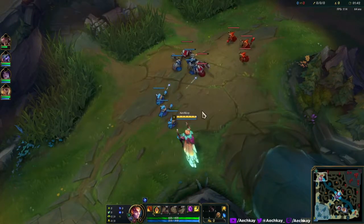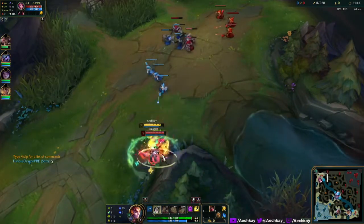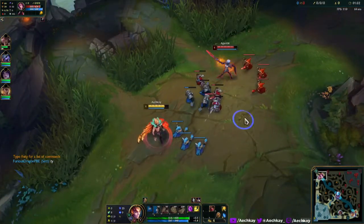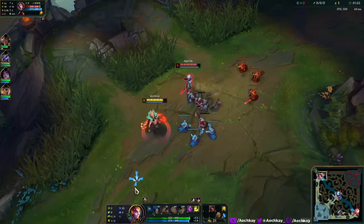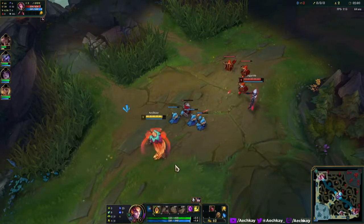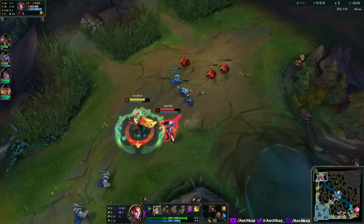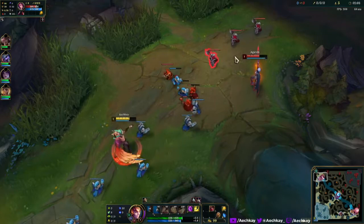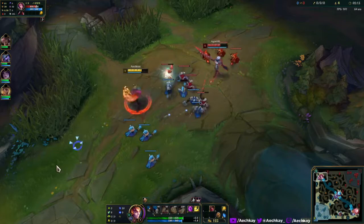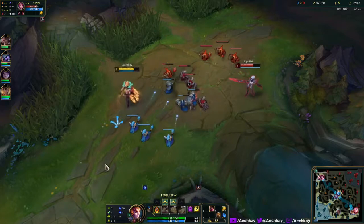We're laning against a Fiora and we're going tank Rakan. This might go very poorly — it might go very, very bad, but we'll have to see. The reason I didn't go Grasp is because Rakan is actually considered ranged, so you get reduced healing and just reduced everything from Grasp. It's not that it's bad, it's just that you don't really use it as great as other champions.